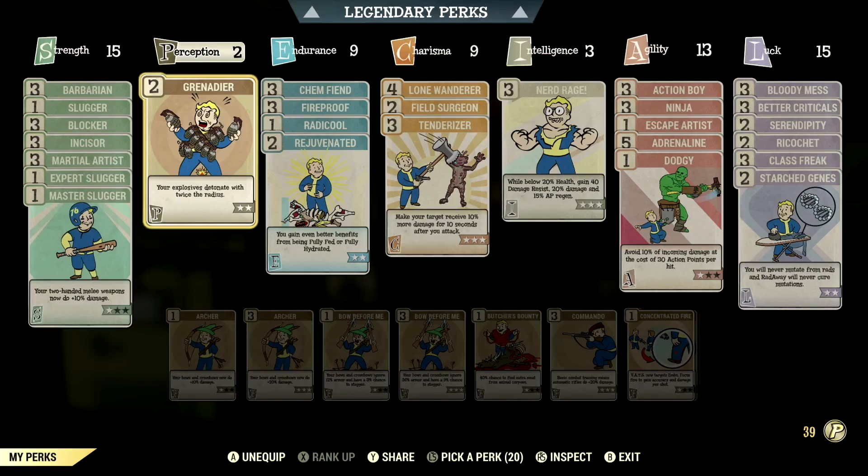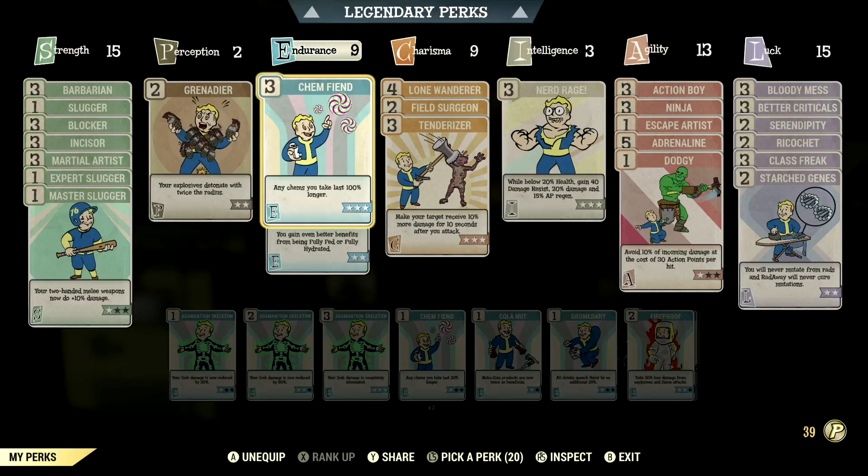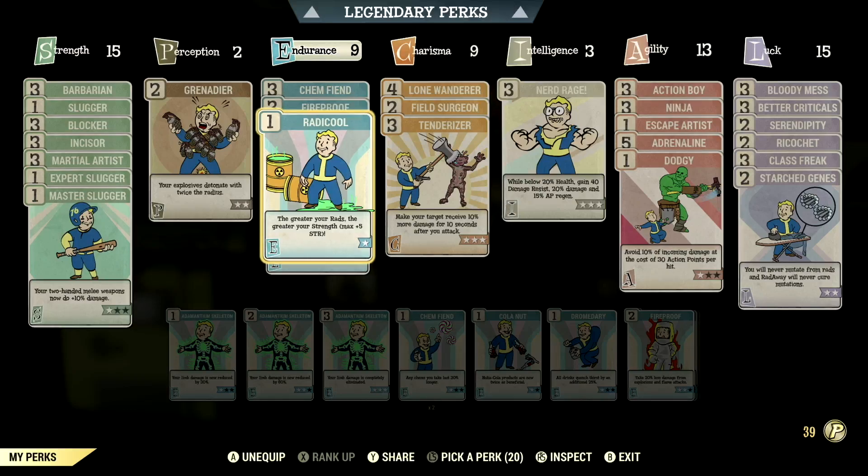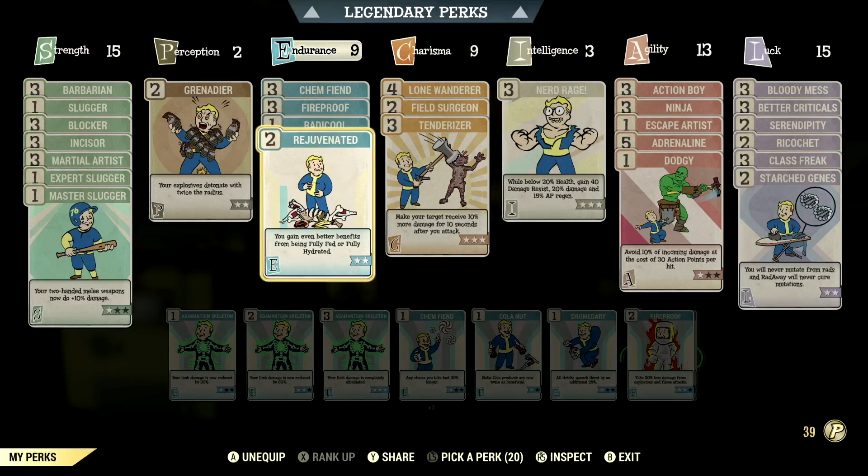Over in perception, we have 2 in this so we can have Grenadier maxed out — your explosives detonate with twice the radius. Over in endurance, we have 9 in this so we can have Chem Fiend maxed out — any chems you take last 100% longer, and we took Overdrive and Psycho buffs in this video. We have fireproof maxed out — take 45% less damage from explosions and flame attacks. We have Radicool maxed out — the greater the rads, the greater the strength, max plus 5 to strength. We have rejuvenated maxed out — you gain even better benefits from being fully fed or fully hydrated.